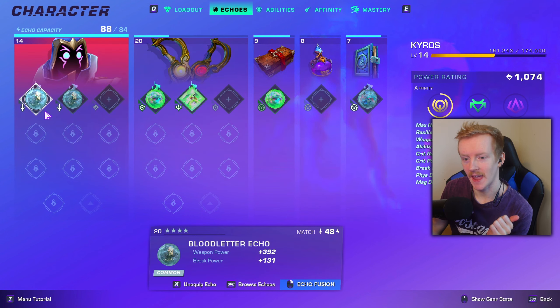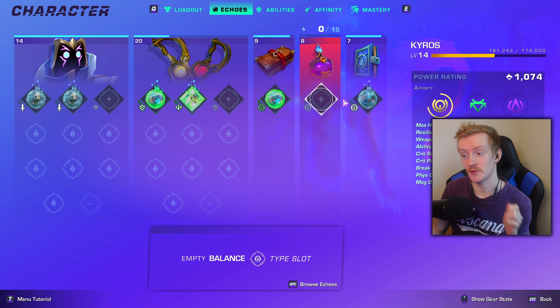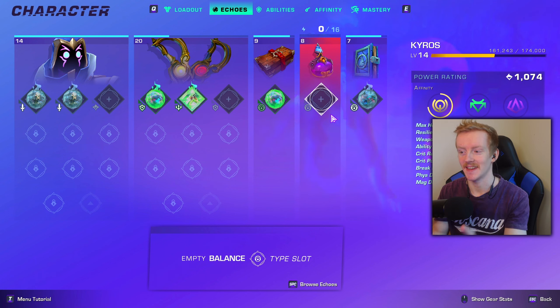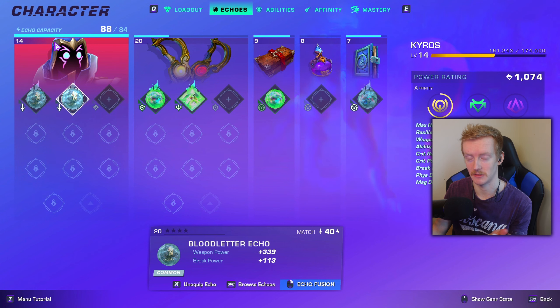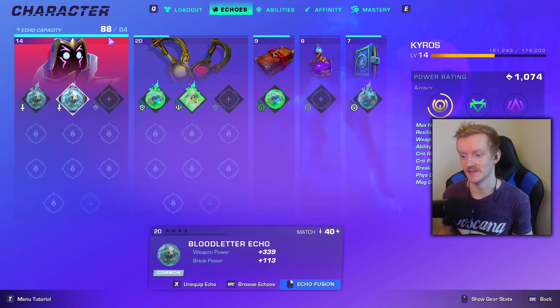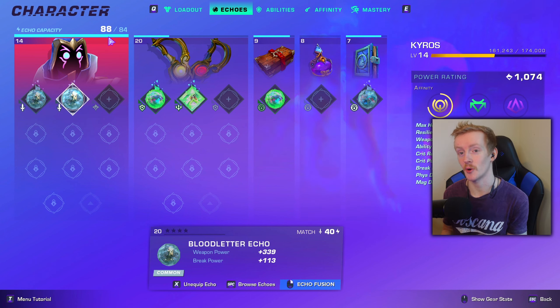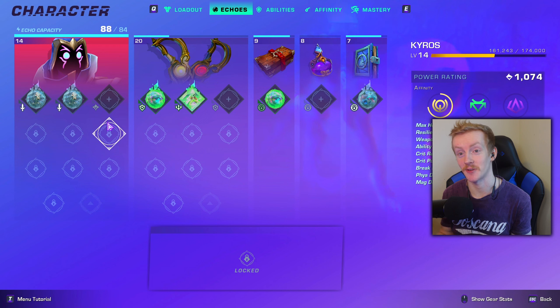As you can see on this screen, every slot has an echo type. When you put an echo in a slot and match the echo type with the echo slot, it will halve the cost of it. The reason we want to halve the cost is because we have an echo capacity — you can only use so much capacity. Think of it like a hard drive: if you have a 500-gigabyte hard drive you can only put 500 gigabytes of storage in it. Each echo costs a certain amount of space, so by reducing the cost by matching your echo type, it really makes a difference.